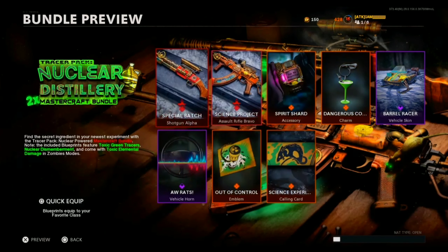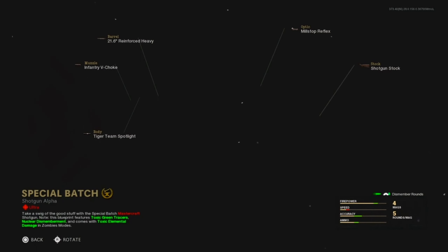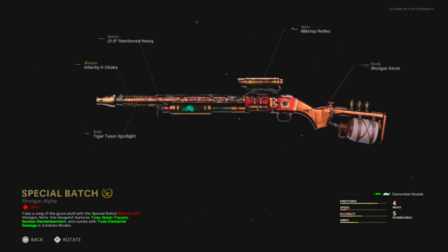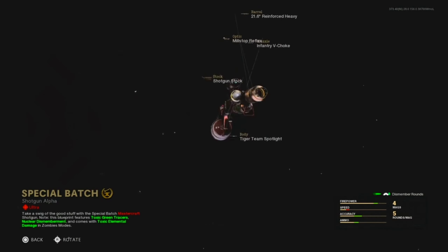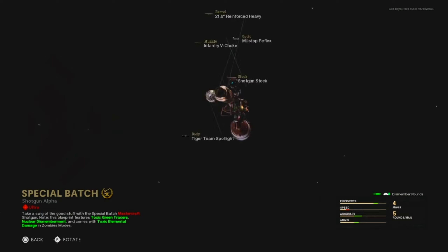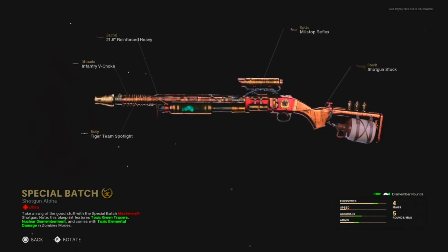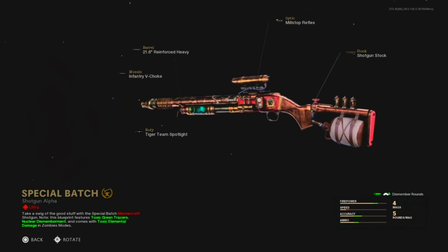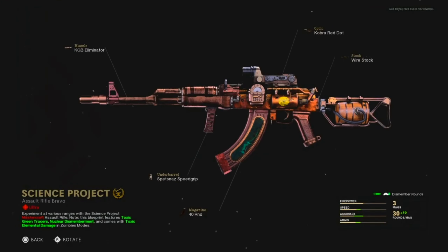We got two Mastercrafts here. We also have the SPAS shotgun — this is the first time a secondary is getting a Mastercraft, and the first shotgun Mastercraft ever. Hopefully we get a pistol or melee Mastercraft next. The possibilities are endless. The class setup looks good, the only downside is the speed. I'd probably take off the Millstop Reflex — that optic looks like a whole new optic. The Tiger Team Spotlight looks like a nuclear bomb, looks sick. I can see a rat in there too, really interested to see the inspect.